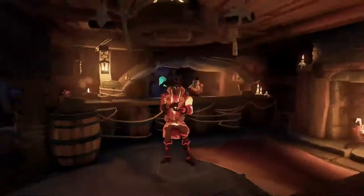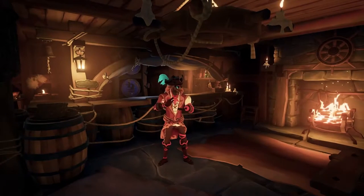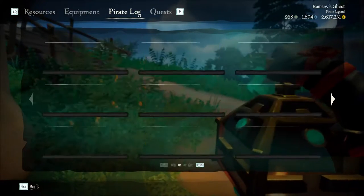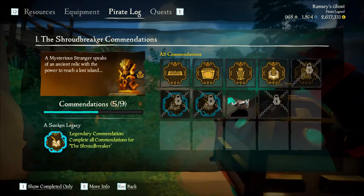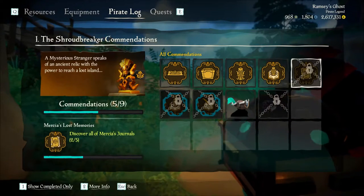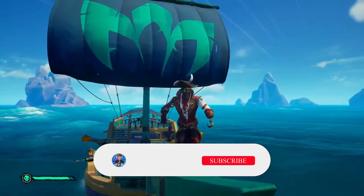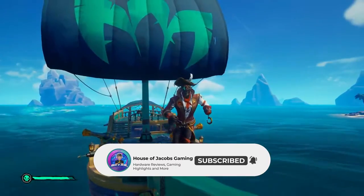Congratulations, you now have a Pirate Lord hat. But there's more to this tall tale than you really expected. There are journals to find as well. Into your pirate log, under Reputation then Tall Tales, you will see that going through it once opens up the Pirate Lord's hat but leaves you with other tasks. Complete all these tasks — you'll have to run the tale through five times, as well as finding five journals while you're out questing. Hit the like and subscribe button and leave a comment so you can see more awesome pirate videos in the future. Thank you guys for all of your support.